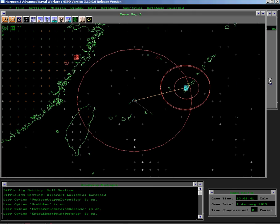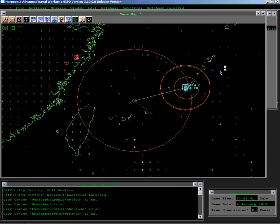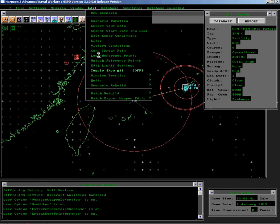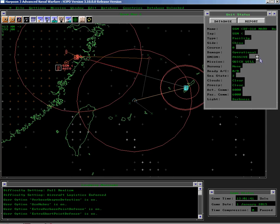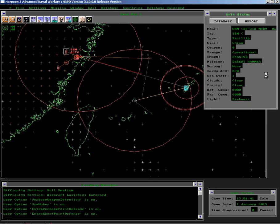Over in this area here we have Kadena Airbase, defended by the airborne laser as well as Patriot batteries. If we edit and toggle show all so we can see everything — over here we have short range ballistic missile sites, DF-31s. We'll see how they are set out to attack the base on Okinawa.